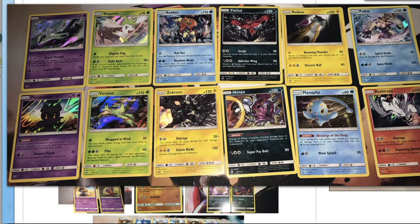Virizion works well in the Genesect deck — getting more energy on the board so you can move them around with the Energy Reload ability. And Pike — I think Pike was first used on that Samurott. What is Pike exactly? It's like a spear — some kind of spear. Anyway, I don't think Fruzan really has a spear.